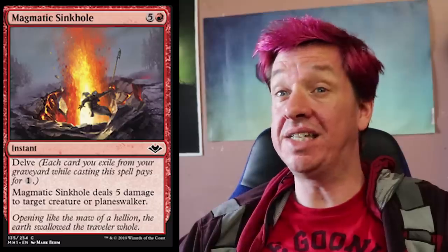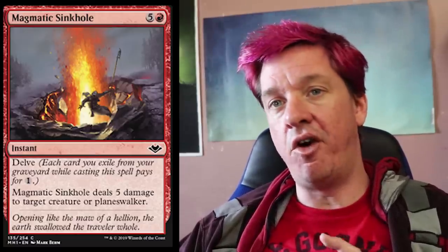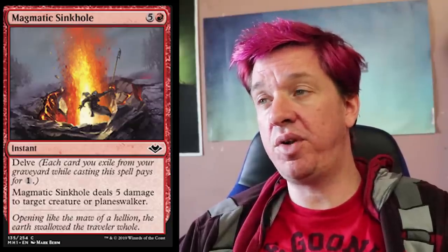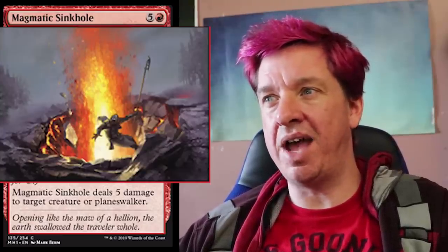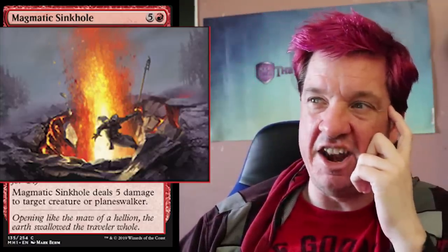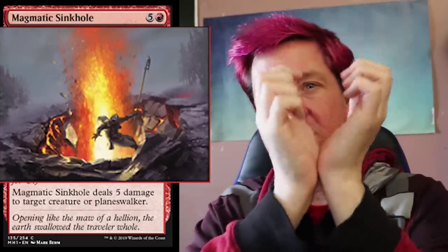Next up, Magmatic Sinkhole. One red and five colors — steep casting cost, but it's got delve, so you can exile cards from your graveyard to reduce the cost by one colorless for each card exiled. Magmatic Sinkhole deals five damage to target creature or player. Flavor text: opening like the maw of a hellion, the earth swallowed the traveler whole. You can see someone falling into what clearly is a sinkhole with lava bursting up out of it. What a terrible way to go — you don't even have time to die from the fall because you get cooked before you get there. I like the artwork being dark, with a brilliant flash as the earth opens up and spews lava. That's dope.